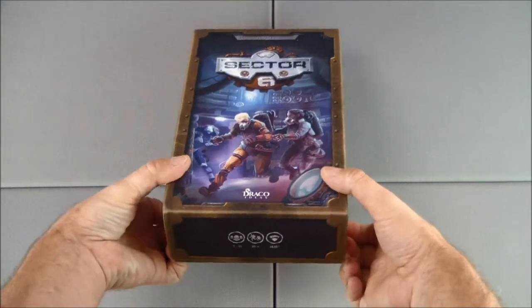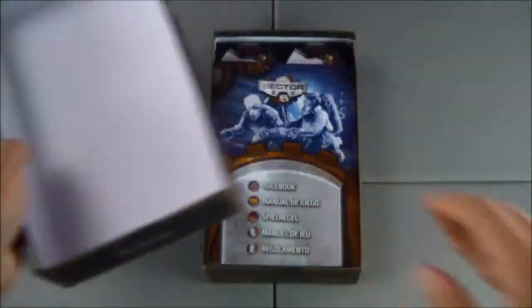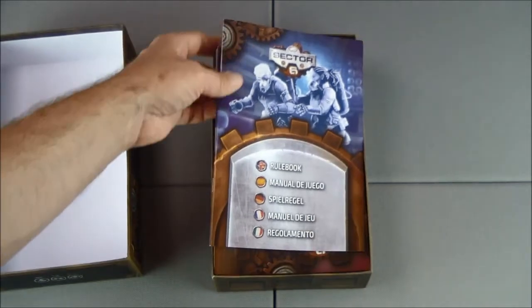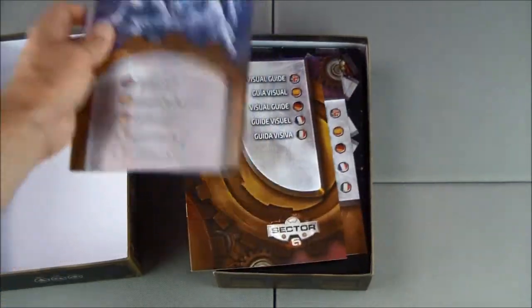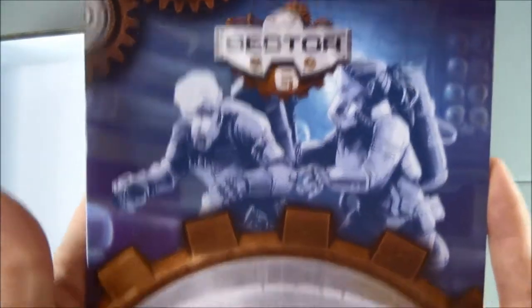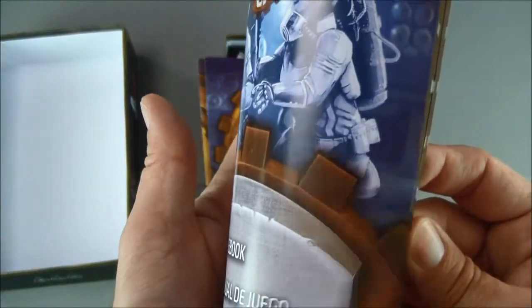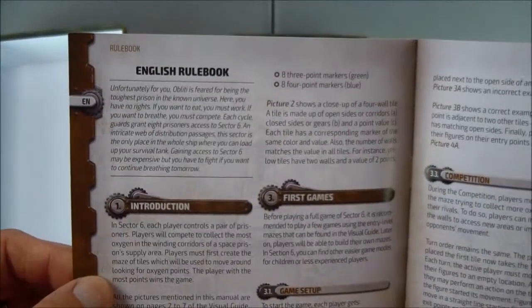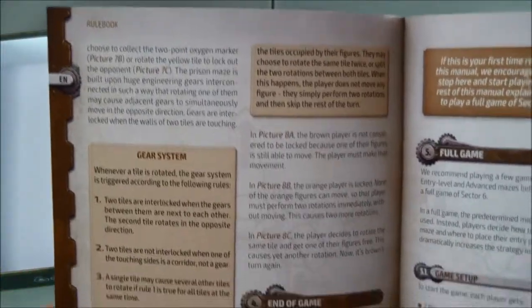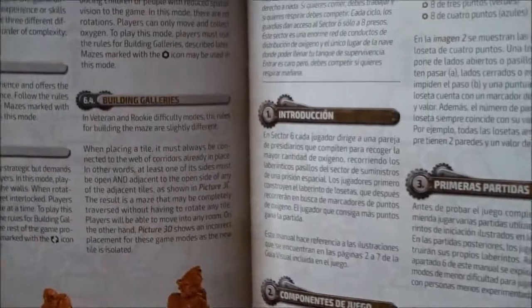Let's get it open and see what we have in here. We do have a pretty heavy instruction booklet, or rule book. And I was correct — we have multiple languages supported. We'll just take a look through the English part first, and see how many pages of rules we have. Looks like we have a lot of text.